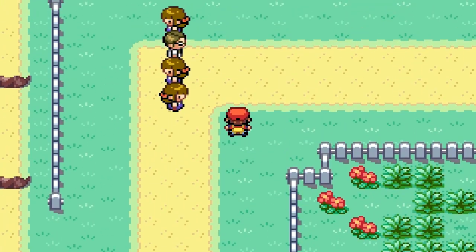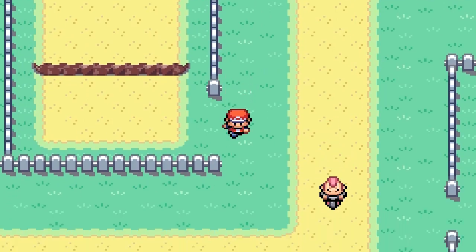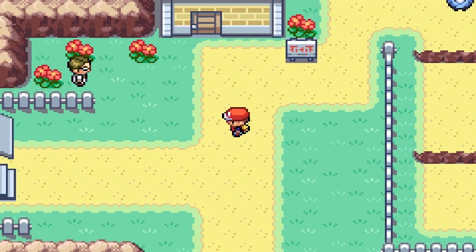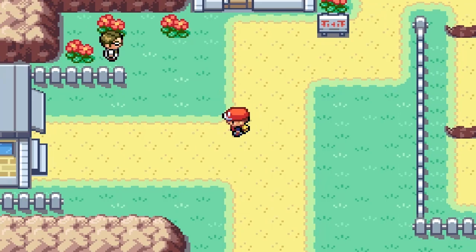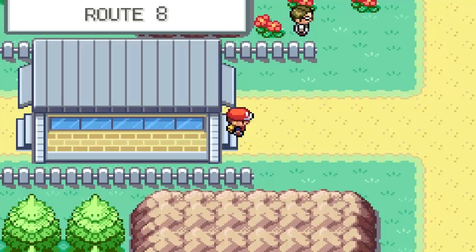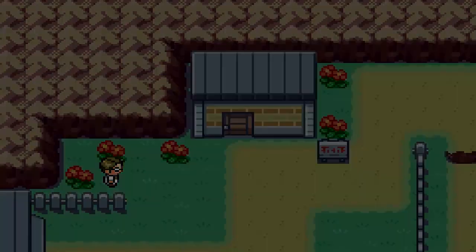If you come up here, you can see there are like four trainers standing really awkwardly — it's kind of hard to explain what they're doing. Pretty good fighting experience if you want to grind a little bit. Those bikers, you can also fight them. You can fight this old man, you can fight that nerd too. If we try to go this way into Celadon City, the guard will stop us and he's thirsty, just like the other one we encountered before. But there is a way to get in, and that is through another underground tunnel.